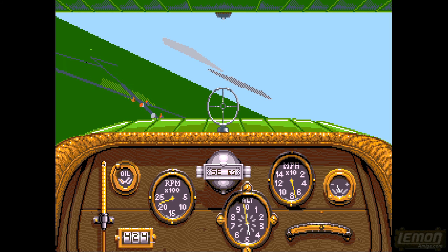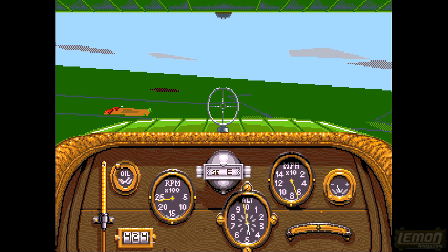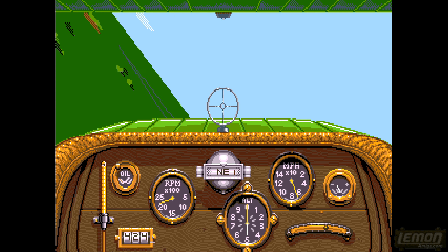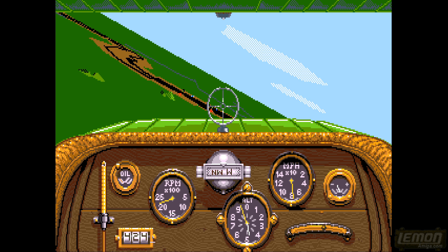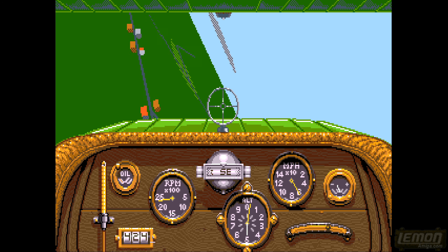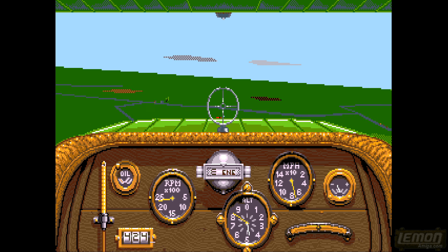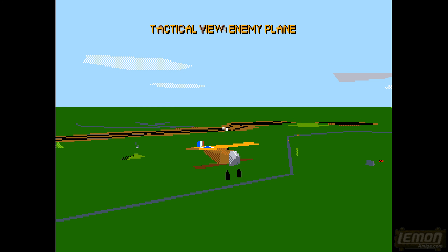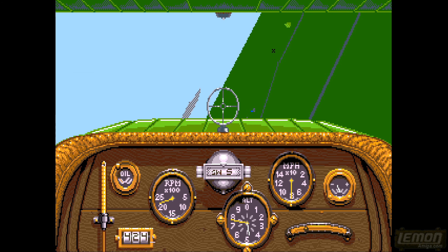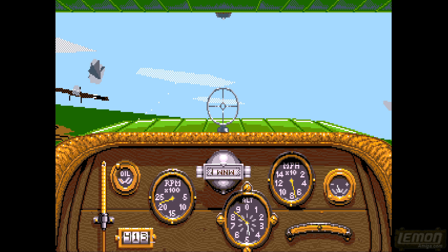We're flying almost as fast as we can with this basic aircraft, deep into enemy lines. Once you get used to this game you can do all your lookouts with the F keys rather than manually checking, because the F keys are like guided missile cameras that lock onto whatever is flying around.